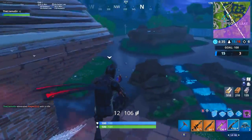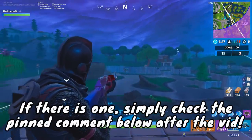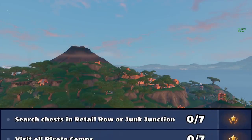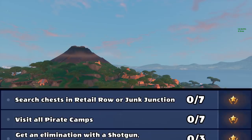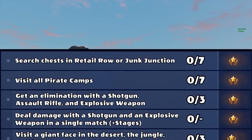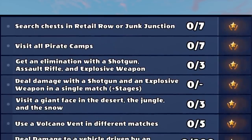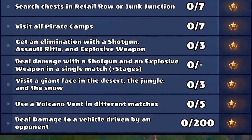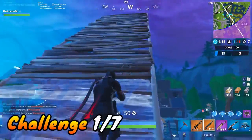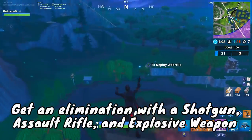Real quick before we get into those seven weekly challenges, I'm pretty sure there would be a secret star or maybe a banner for the loading screen. If there is one, check the pinned comment down below after watching this video. As for the challenges themselves this week: search chests in Retail Row or Junk Junction, visit all pirate camps, get an elimination with a shotgun, assault rifle, and explosive weapon, deal damage with a shotgun and explosive weapon in a single match, visit a giant face in the desert, the jungle, and the snow, use a volcano vent in different matches, and deal damage to a vehicle driven by an opponent.